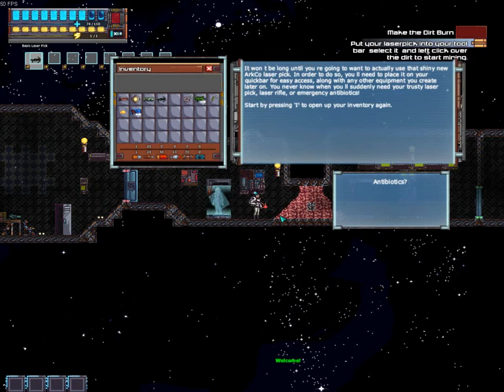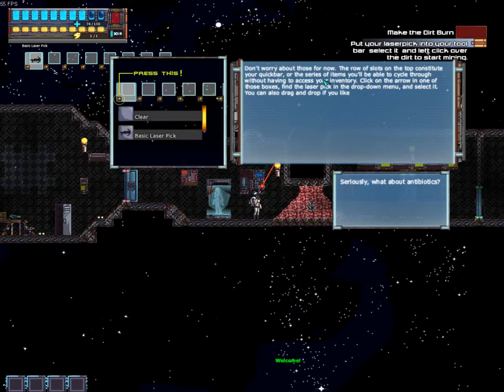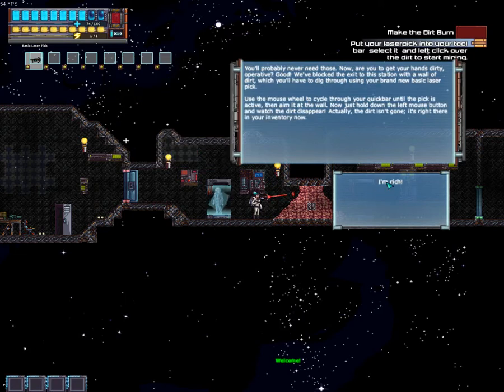It won't be long until you're going to want to actually use that shiny new ARC Co. laser pick. For easy access, along with any other equipment you create later on — you never know when you'll suddenly need your trusty laser pick, laser rifle, or emergency antibiotics. Start by pressing I to open up your inventory again. Antibiotics — don't worry about those for now. The row of slots on the top constitute your quick bar, the series of items you'll be able to cycle through without having to access your inventory.